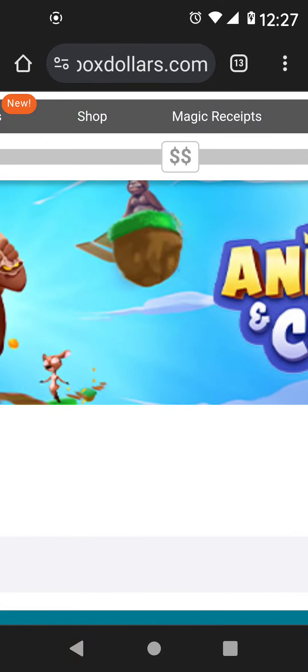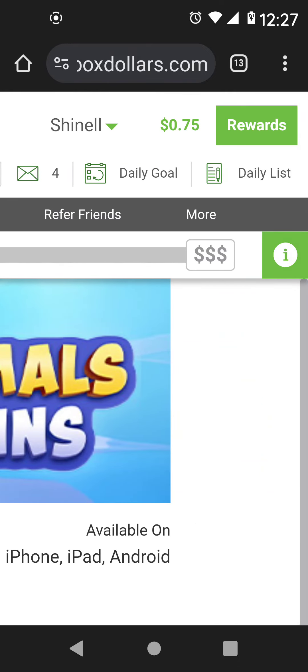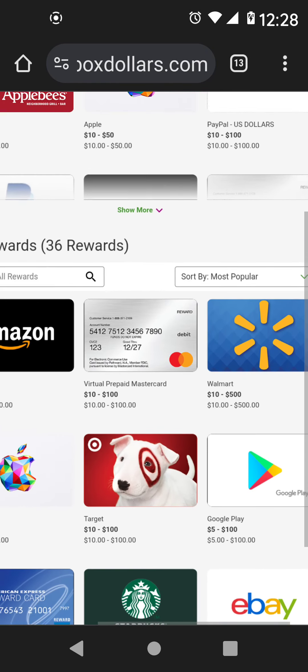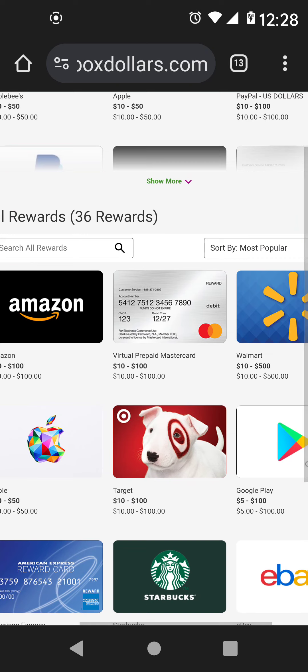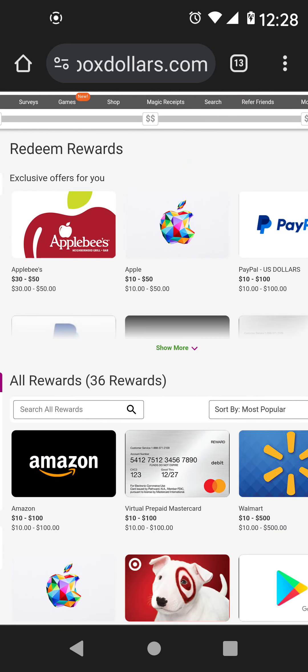Give this video a thumbs up. On payment methods — the minimum cash-out starts at $10 and up, depending on the method you use. Clicking on Rewards, the minimum starts at around $5 and up, but if using PayPal it's $10 and up. These are the different payment methods you have the option to choose from.